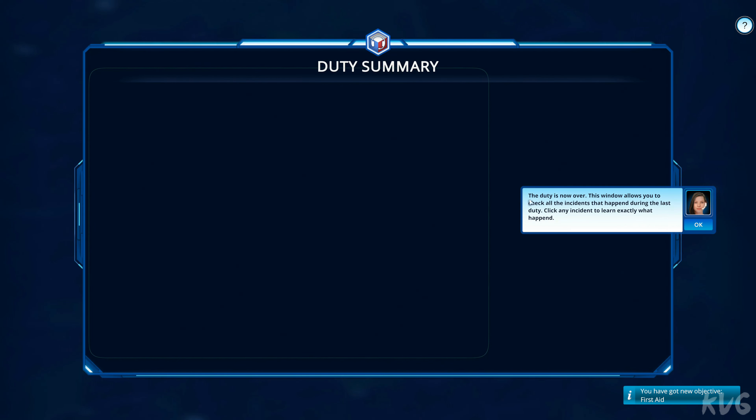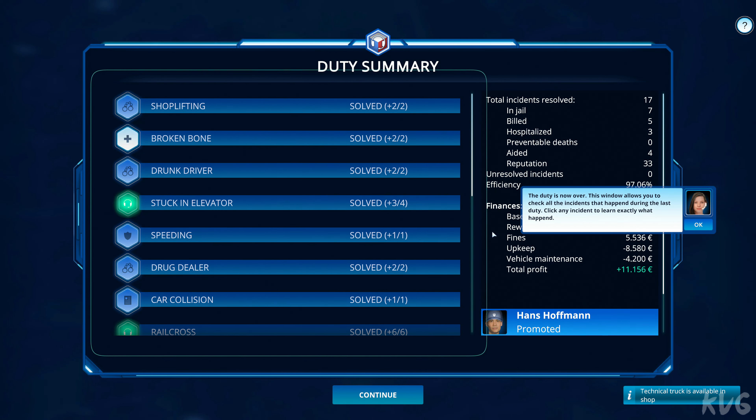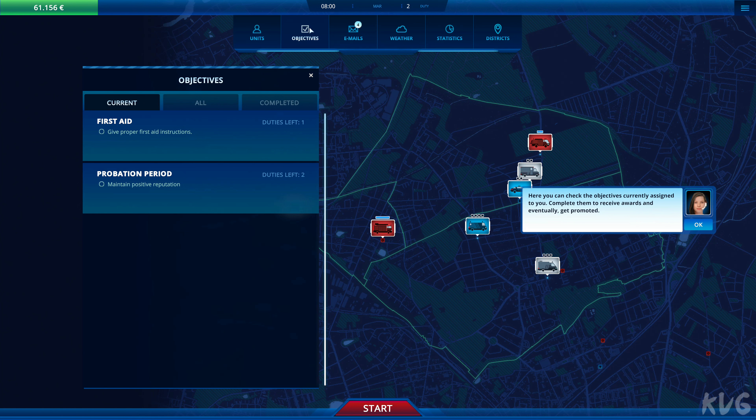The duty is now over. This window allows you to check all the incidents that happened during the last duty. Click any incident to learn exactly what happened. You are now in management mode. Here, you can modify your units, check your objectives, messages, and statistics. Click the icons above to go to a specific panel. Here, you can check the objectives currently assigned to you, complete them to receive awards, and eventually get promoted.